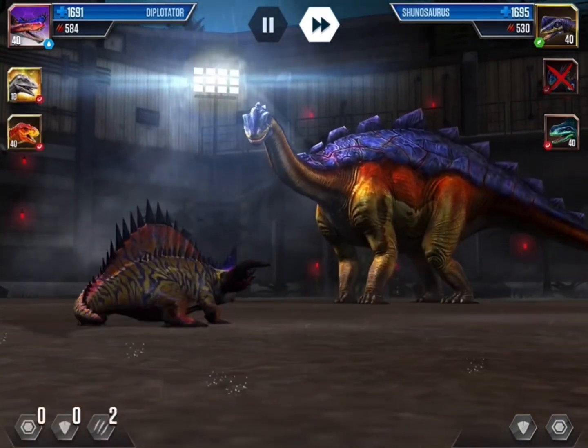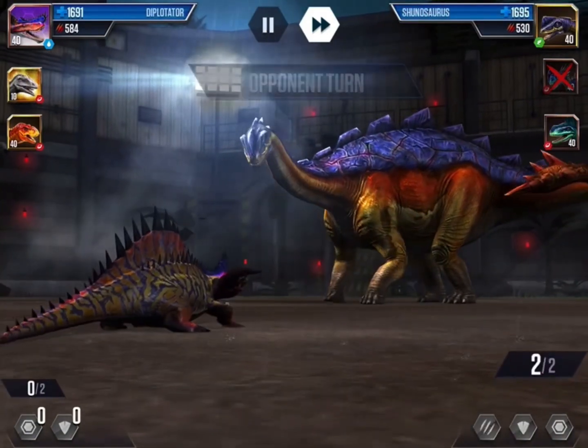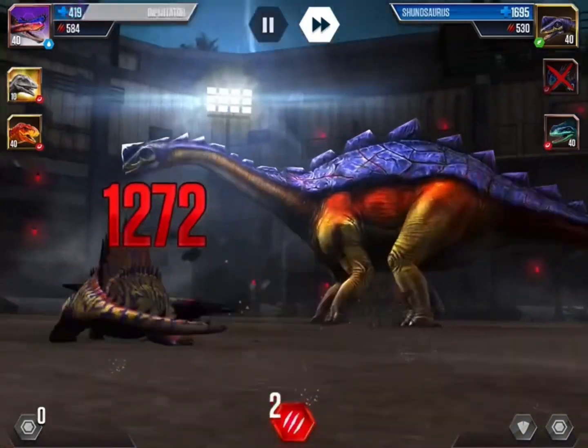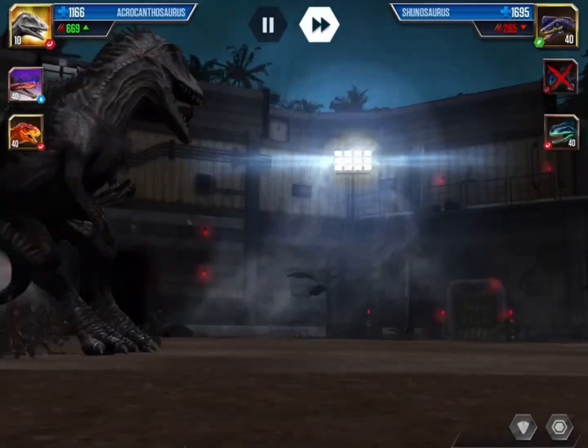We start off the fight and I easily knock out one of their dinosaurs — I think it's Tyrannotitan. Now they have a level 40 Chanthosaurus and they are going to try something. We're doing good so far.